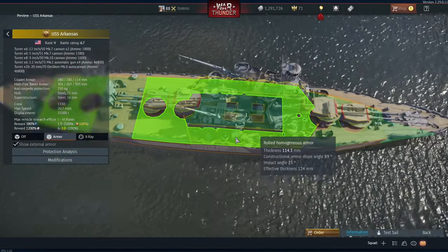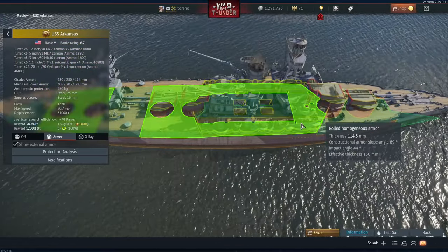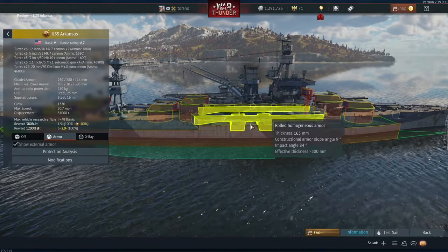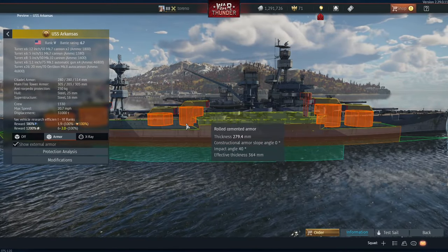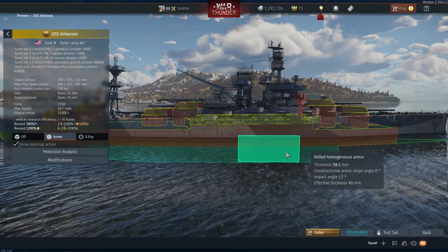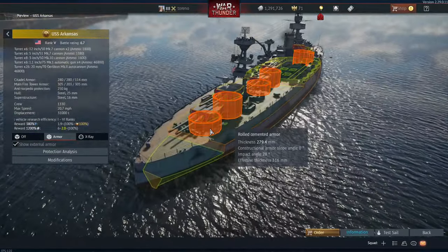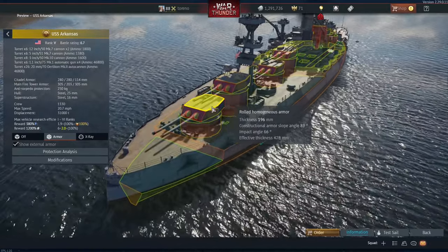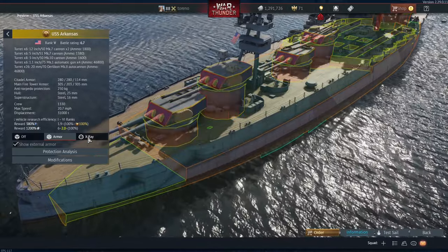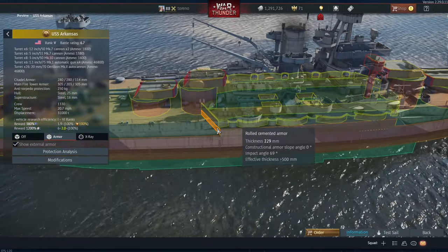Moving on to the armor, the deck armor isn't that bad at 114 millimeters, which is quite good against long-range targets with shells coming in at an angle. The main belt extends quite far up at around 229 to 280 millimeters depending on where you're looking. The forward part of the citadel seems to be 280 millimeters, the rear about 228 millimeters. The frontal turret armor is 305 millimeters, with sides at 203 millimeters, roof at 196 millimeters, and barbettes at 279 millimeters. The shell rooms also appear reasonably well protected, which should hopefully prevent magazine detonations.